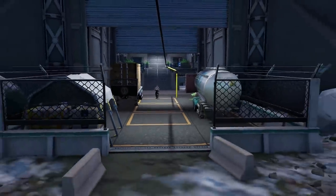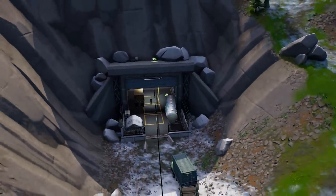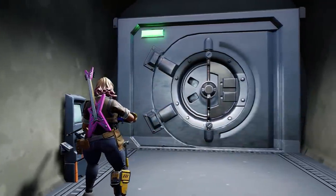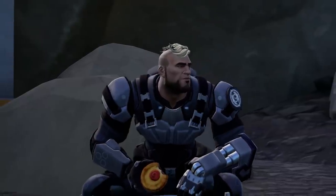Covert Cavern is here. This place is stacked out with weaponry, enemies and the return of the keycard vault. To get inside you'll need to take down a new mini boss, IO's Gunner.